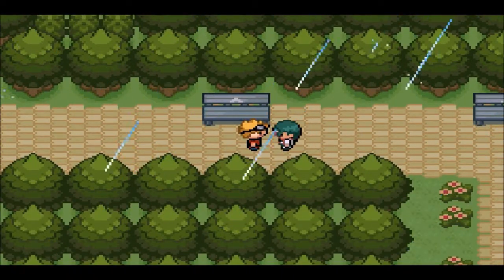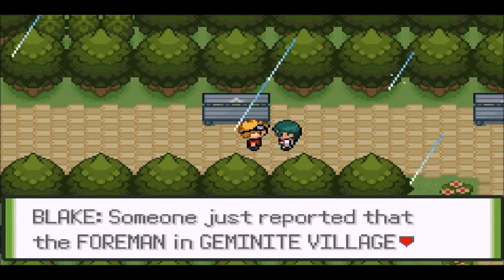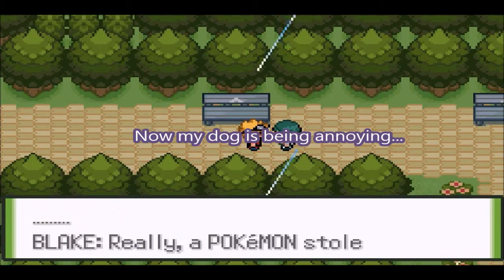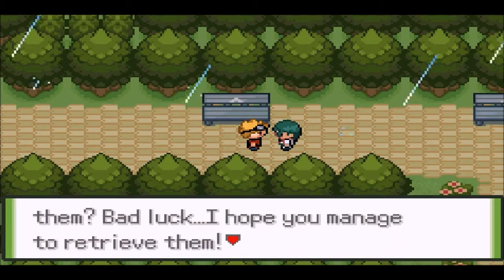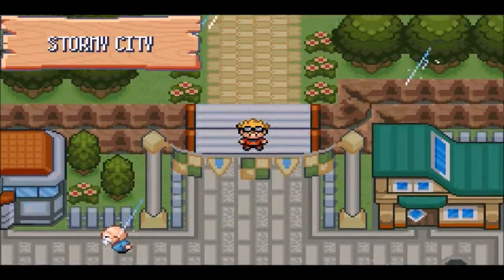Hey, Curtis. Fancy meeting you here. Someone just reported that the foreman in Gemini Village was kidnapped, and I'm just about to find out what happened. What happened to your badges? A Pokemon stole them? Bad luck. I hope you managed to retrieve them. I have to run now - stay safe, Curtis. It looks like the foreman was kidnapped. That's not good.